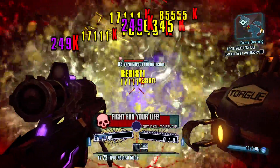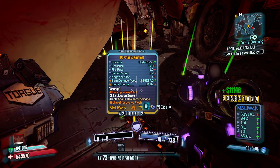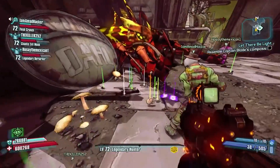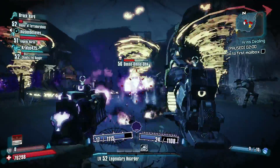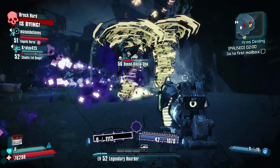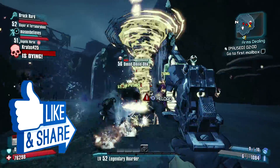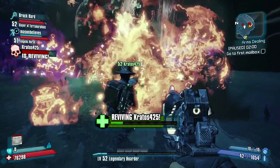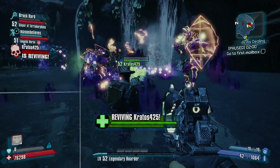Vermivorous is best fought with friends, where it can be a fun yet challenging experience. Once defeated, he can drop the highly sought-after Norfleet, or he can drop the super disappointing Nasty Surprise, or even one of the exclusive heads only dropped by him. That's my top five well-hidden secrets in Borderlands 2 — let me know your favorites in the comments. If you enjoyed this video, hit the like button, subscribe, and click the bell icon for notifications. You can also follow me on Twitch where I stream almost every day. Thanks for watching!